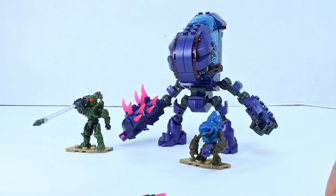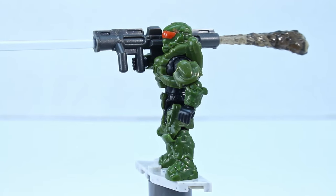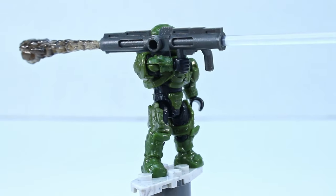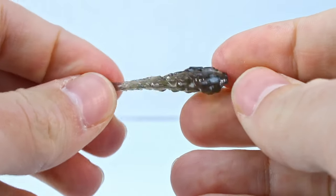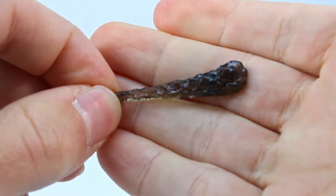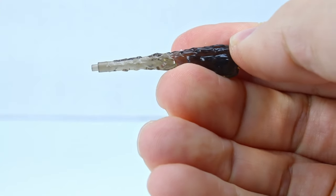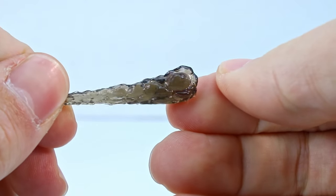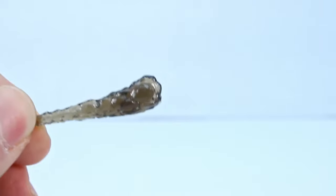Let's look at the figures, starting with the Spartan. This is a Spartan Operator — one of the Halo 4/5 Spartan Operators. The reason I really wanted this set was this piece right here: one of Mega's flamethrower pieces, just recolored in gray to be a smoke plume. Which I think is super clever — absolutely fantastic idea, and I don't know why they never did it again. They recolored this in blue, and red and orange was the first. I think there are two shades of blue, and now there's this kind of brownish clear. Fantastic idea.